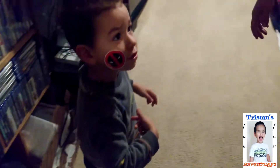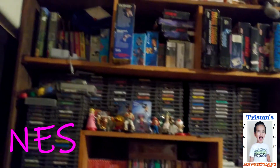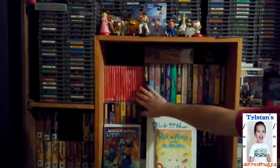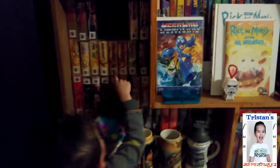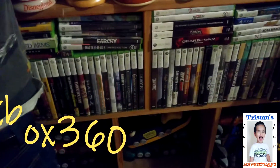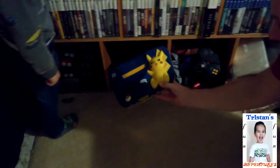I want to show you both — we're both going to show them. Okay Tristan, what do you want to show us? These are all regular Nintendo games — they're NES. Here's a couple Switch games. Also regular Nintendo. Then we got Nintendo 64. Then we got Xbox 360. And those are Nintendo 64, Tristan. This is PS4.